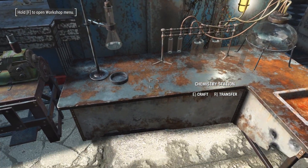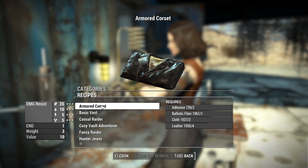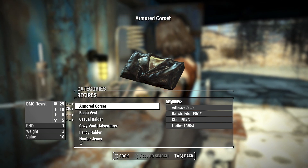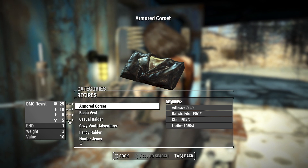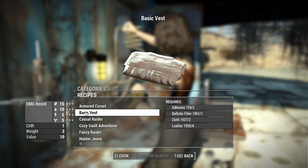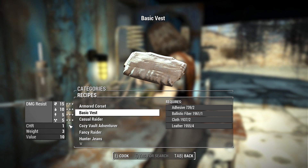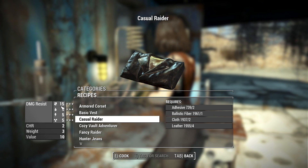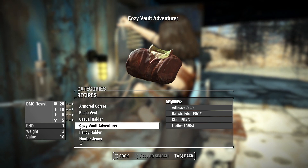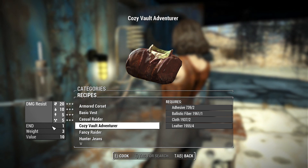Once in-game, go to the chemistry station, scroll down, and you'll find the new Basic Mashups category. First we have the Armored Corset — 25 damage resistance, 10 poison, 5 energy, 5 radiation, and a bonus Endurance of 1. Then the Basic Vest — 15 damage resistance, 10 poison, 5 energy, 5 radiation, and Charisma +1. The Casual Raider gives 15 damage resistance, 5 poison, 5 energy, 5 radiation, and Charisma +2. The Cozy Vault Dweller gives 20 damage resistance, 10 poison, 5 energy, 5 radiation, and Endurance +1.